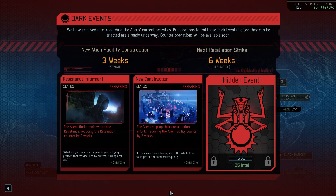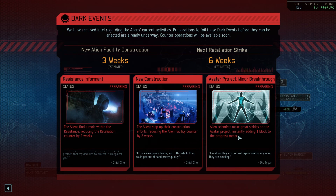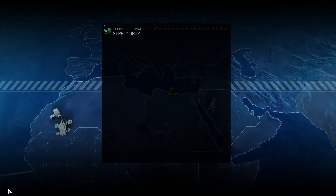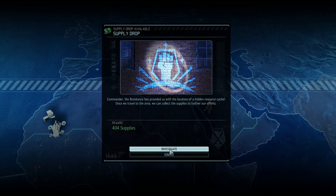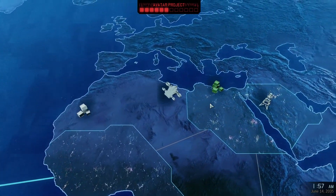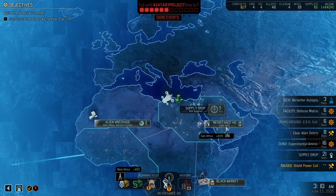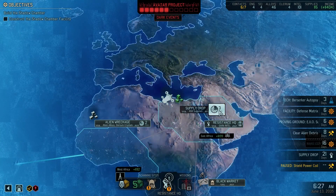What do we have? Faster retaliation — and seeing how the last retaliation went, that's not good. New facility — also not good. And let's reveal the third one: a minor breakthrough, just a flat-out extra block. I'm leaning toward stopping the block. Let's go get those supplies — 404 supplies means new recruits, new items, and a whole bunch of good stuff. Maybe some radio towers? Let's collect them.